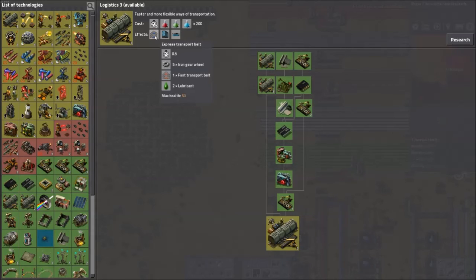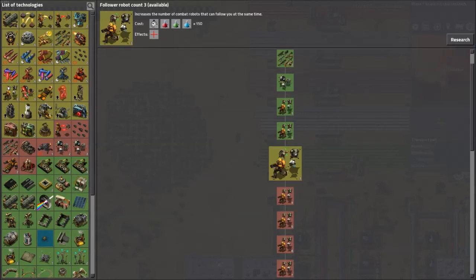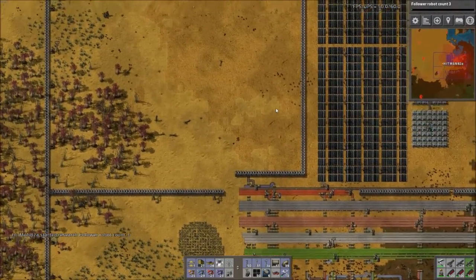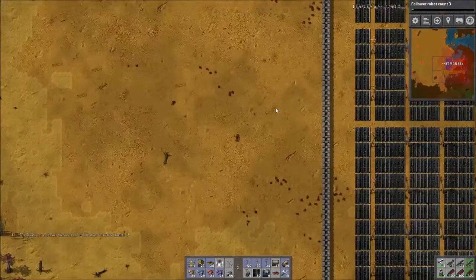Here are the express belts - we're not really there yet. Follow robots - that's something we're going to want, so that's what we'll research. Very, very soon I hope we'll have robots and that makes life so, so, so much easier.